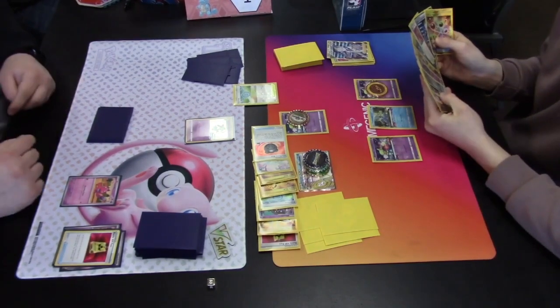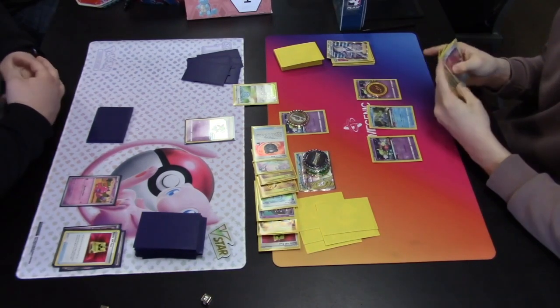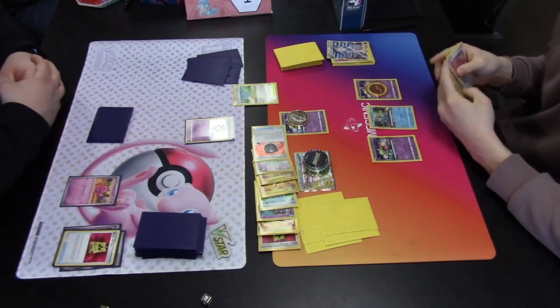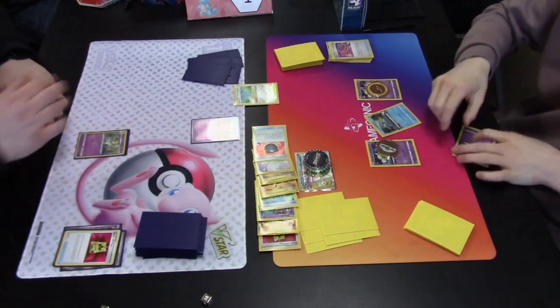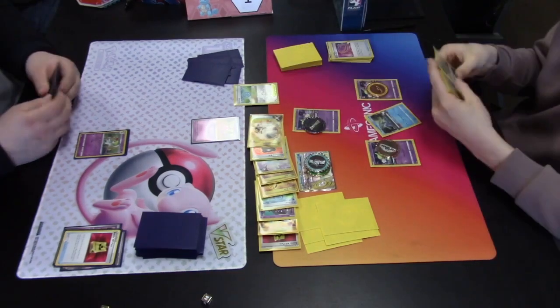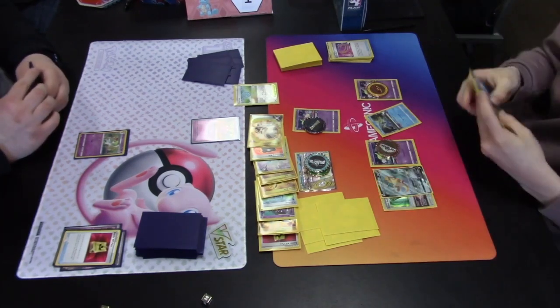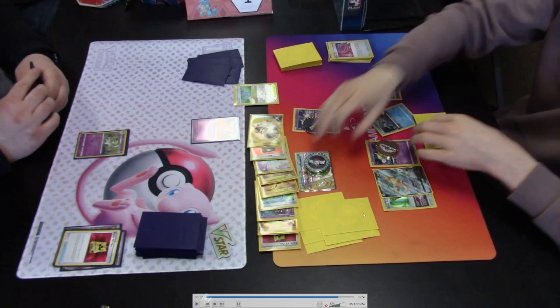A Switch Cart switches into a Comfy, which uses Flower Selecting to populate the Lost Zone with a Super Rod. Another card is kept. Switch Cart into a second Comfy, second Flower Selecting sends a Nest Ball to the Lost Zone, keeping the important Chorus Experiment supporter, which is instantly played. It lets the player look at the top five cards of the deck, send two to the Lost Zone, and take the other three into hand. Manaphy and a Heavy Ball hit the Lost Zone. An Escape Rope is played — the opponent promotes a new active Pokemon, then our player does the same.